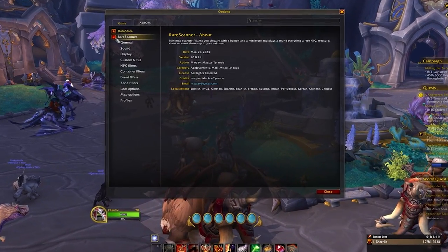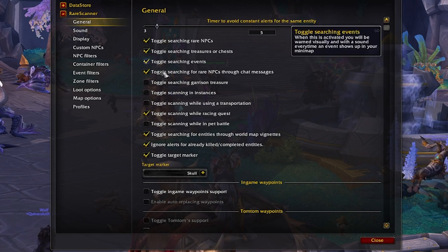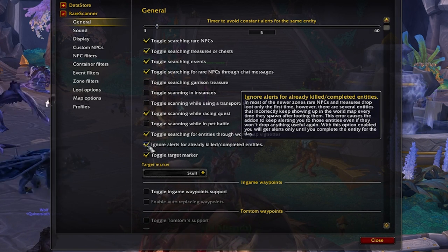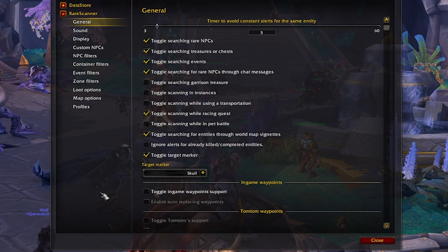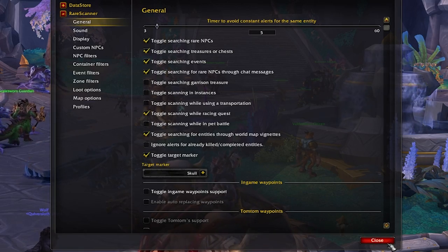To get set up for your farming session, it is highly recommended that you use the Rare Scanner addon to get notified of when a rare pops up on the map. When using the Rare Scanner addon, in the options, uncheck the 'ignore alerts for already killed completed entities' so that you continue getting alerts for rares throughout the day.